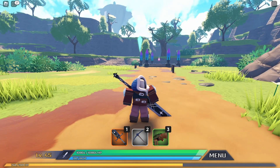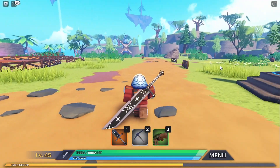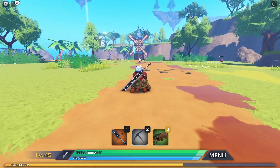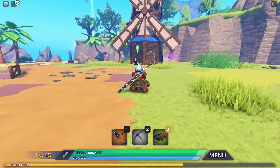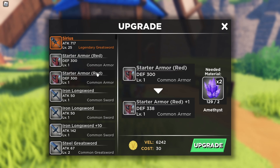That is how you can obtain it. Now I'm going to tell you a little bit about its upgrade options. To upgrade it, you need to go to an anvil. Let me go nearer to the anvil and show you its information. If you click upgrade for the starter, you can see that you will need a total of 2 amethysts and 30 in-game currency to upgrade your starter armor once. However, if you're going to max out the starter armor, you'll need 65 amethysts and 300 in-game currency.